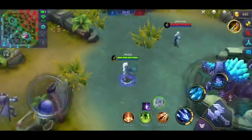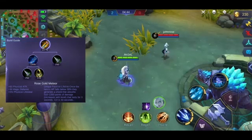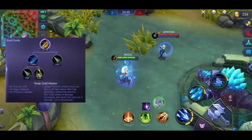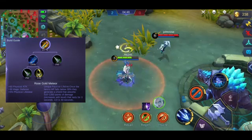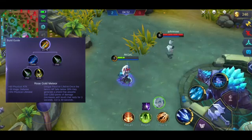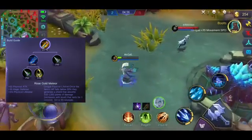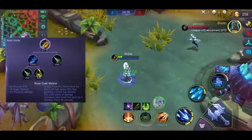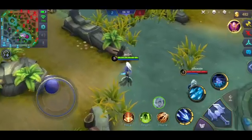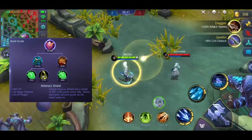Sunod na item natin, ito yung tinatawag na Rose Gold Meteor. Magandang item to pang-counter sa mga malakas mag-burst. Kapag bumaba ng 30% yung HP mo, bibigyan ka niya ng shield. May mga hero nga lang na kahit nabigyan ng ganitong shield hindi pa rin sapat, namamatay pa rin. Kapag nangyari yun, pwede mong palitan yung item mo at i-build mo yung sunod nating item — ito yung tinatawag na Athena's Shield.